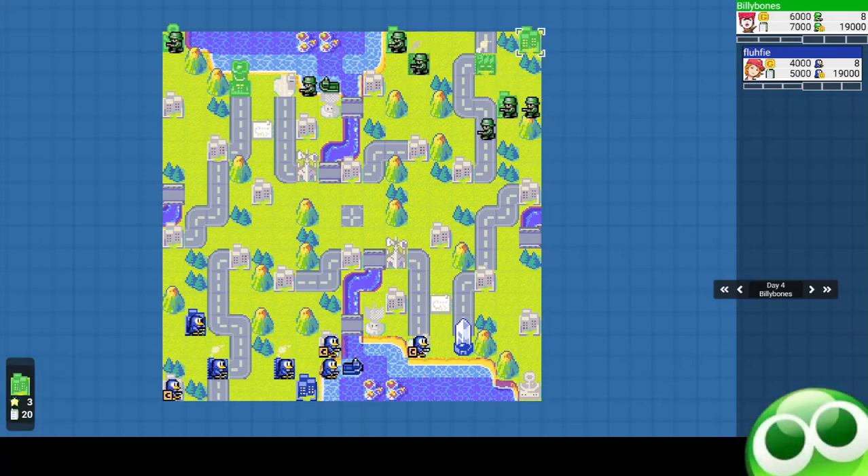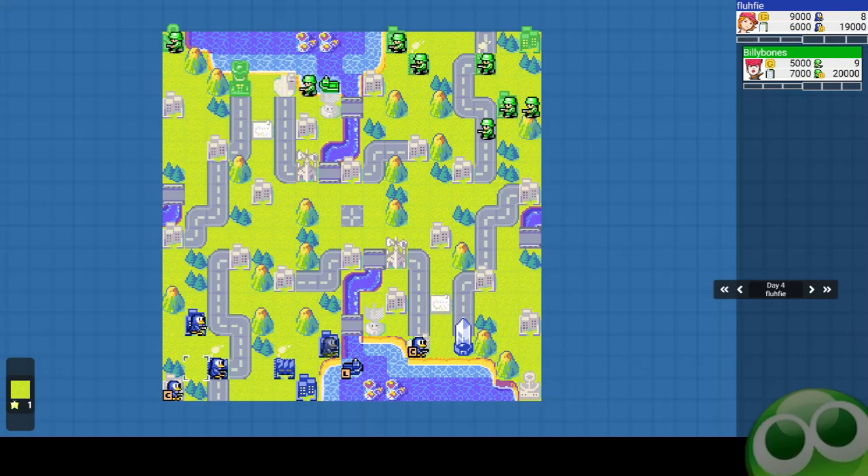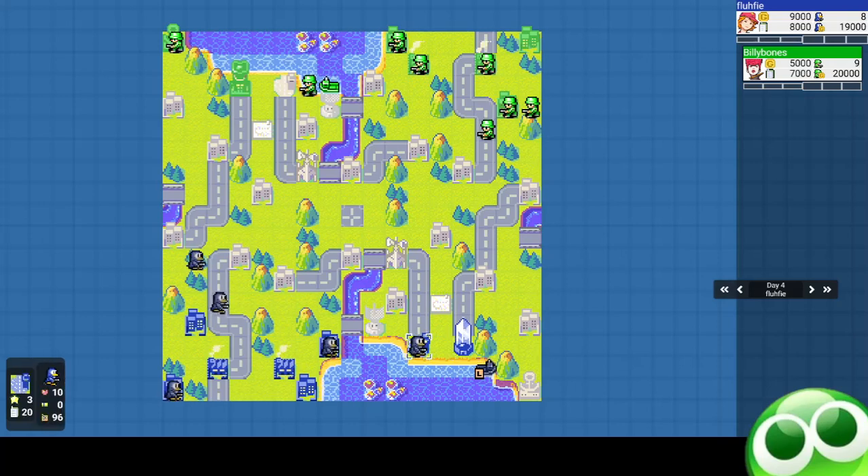My opponent went for the corner property first before going to the forward one, whereas I went for the forward property and then the corner. I prefer the forward one — they're both one turn from the base, but if I capture the forward one first I can immediately start sending infantry toward the center to capture more properties. The second reason I prefer the airport: I can drop off two infantry with my second drop, send one up to capture a property, and still get the capture chain from the other infantry.